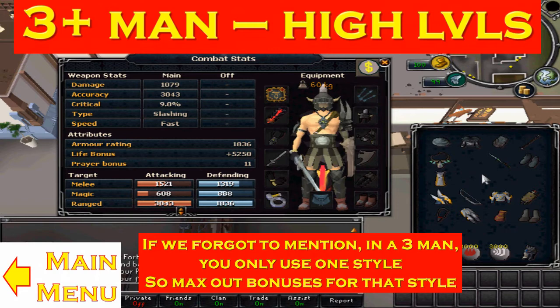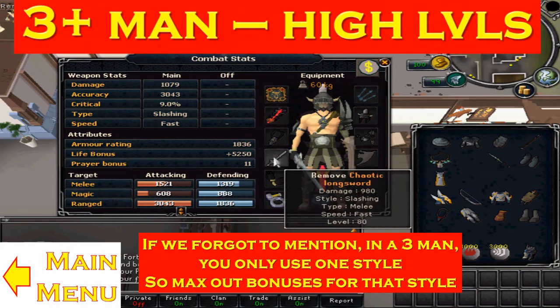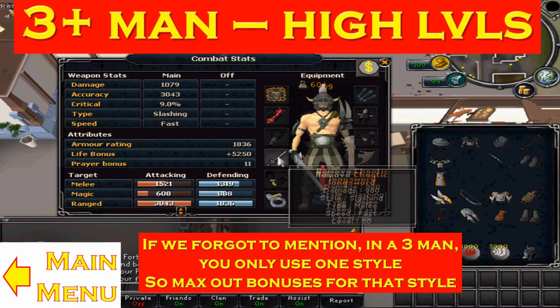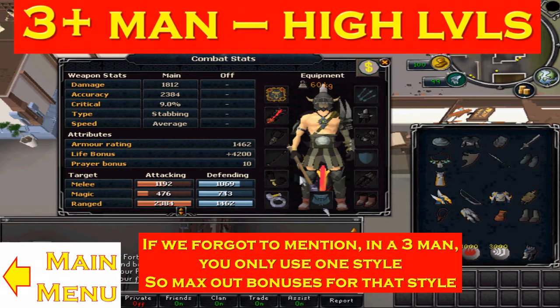When you're using one style you can afford to max out your gear because you don't need to worry about taking loads of gear for switching. The main list that I use is the Tokkul-Zo. I'd do a melee setup for max strength melee crit. I wouldn't use a CLS, but you want to be using a stab weapon — so a rapier and a shield for when you're going on a defensive mode.